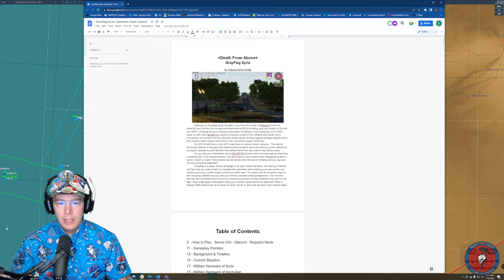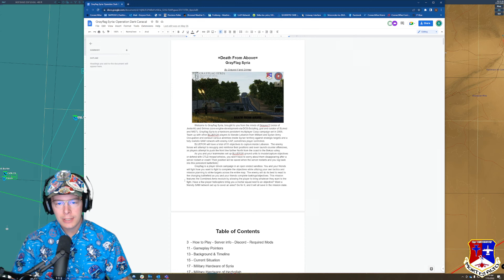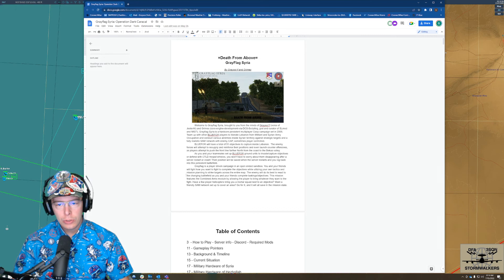Grey Flag Syria is a hardcore persistent multiplayer co-op campaign set in 2005. Team up with other Blue Force players to liberate Lebanon from militant and Syrian army occupation, and conduct various airstrikes inside Syrian territory against strategic targets and a fully realistic SAM network with enemy CAP, sometimes player controlled. Blue Force will have a total of 51 objectives to capture inside Lebanon. The enemy forces will attempt to resupply and reinforce their positions and even launch counter-offensives as players attempt to push the front lines farther north from the coast to the Bekaa Valley.